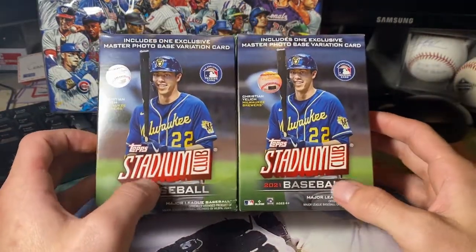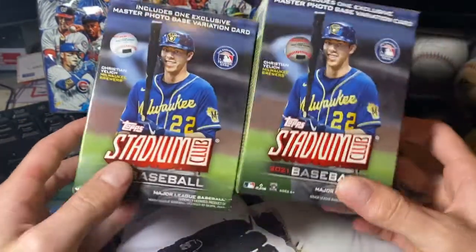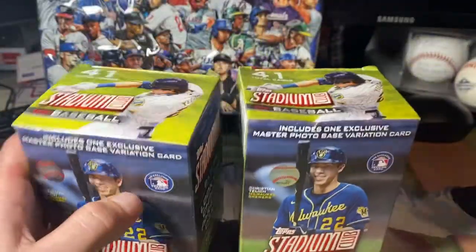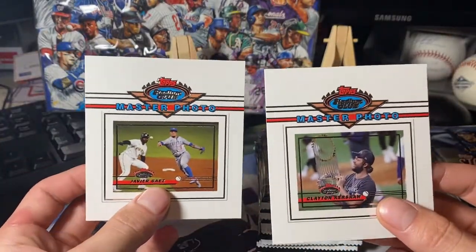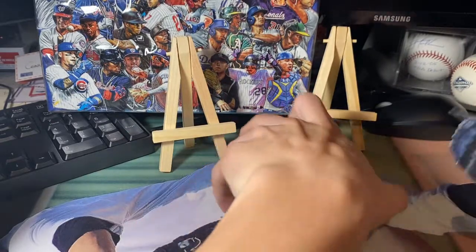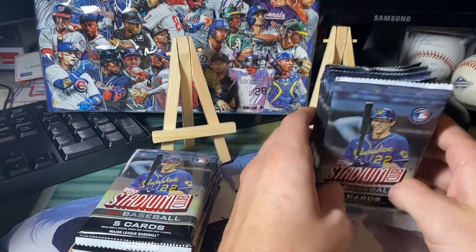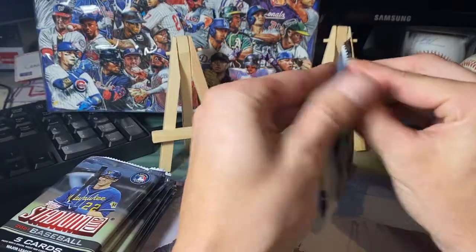What's going on guys, it's C-Note here, back with another pack opening. This time it is Topps Stadium Club 2021 Baseball. Went ahead and got right into these blasters — these do come with a master photo insert, which is pretty cool. Last year they did a wide vision box topper. There are eight packs per blaster box, five cards per pack. Let's get right into it with the first pack.